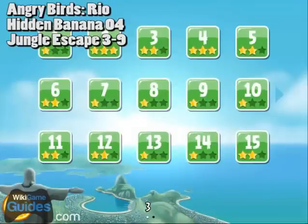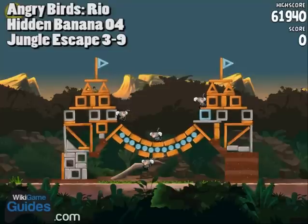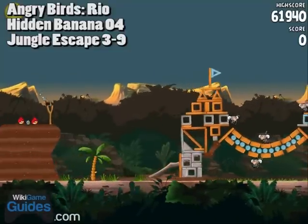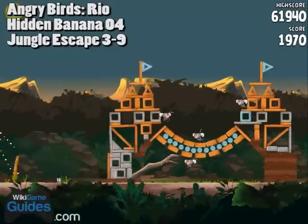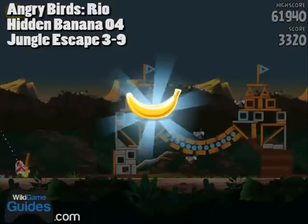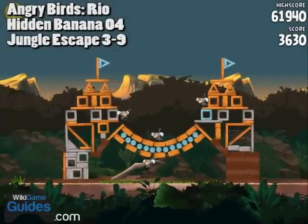Golden banana number four. This one is located on level 3-9 and it's pretty easy to find. It's actually in this tree that's right in front of your slingshot, so just shoot down, break the tree, and once you break the bottom part of the tree it should give you that golden banana.